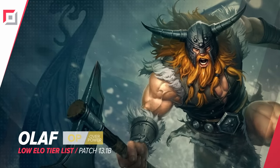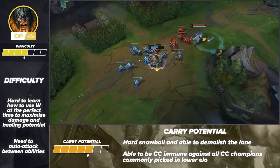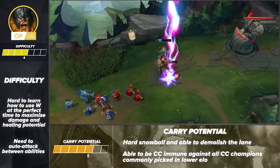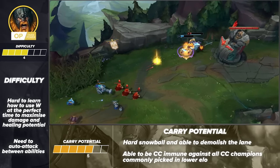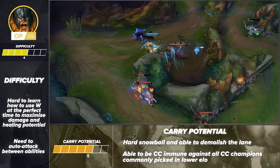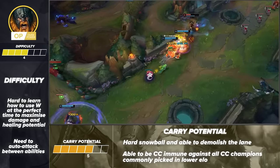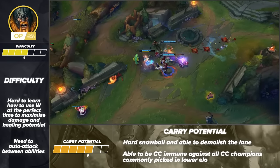Our next OP pick is Olaf. He's a little bit harder to play, ranked at 4 out of 7, but is still a great carry with a 5 out of 7 rating. It's really only difficult to learn him in the beginning. Once you get some practice in and understand how to use his W and proper spell rotations, you'll have no problem hard carrying your games. What makes Olaf so strong is that he snowballs ridiculously hard. Once you're ahead, you can chase down opponents for kills and potentially even 1v2 ganks. Since he's able to be immune to crowd control, there's nothing that can get in your way of winning teamfights.